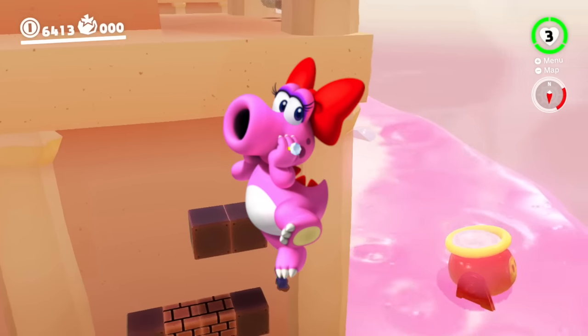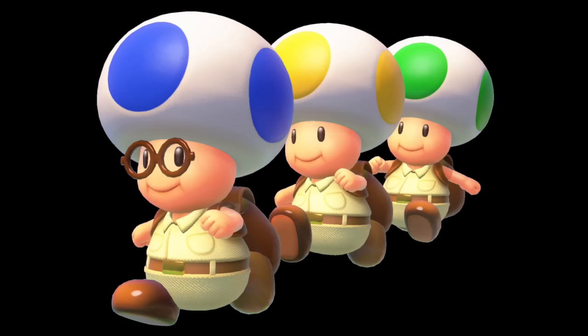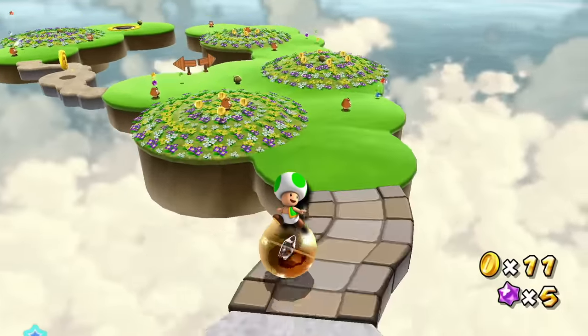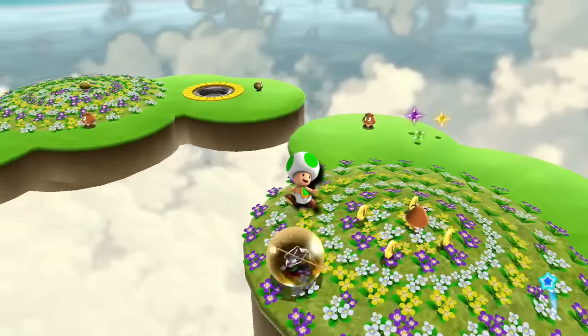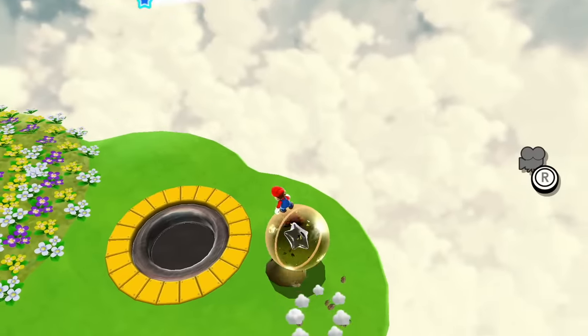Next, we have Birdo, who can shoot out eggs from her mouth — because of course she can. And then including another member of the Toad Brigade, what if Green Toad was standing on top of a giant ball and you had to capture Toad and make him move around to control the ball? Basically, I just want this level from Mario Galaxy in Odyssey in some way, shape, or form, and that's what made the most sense to me.